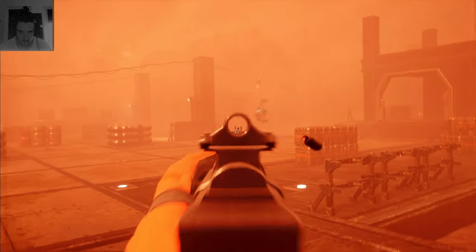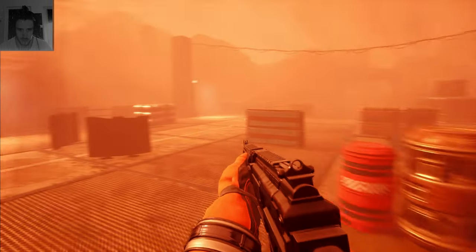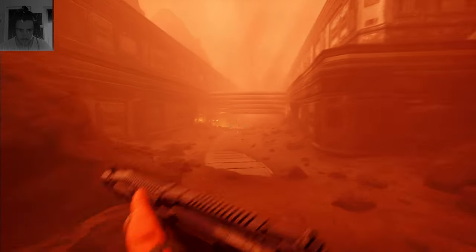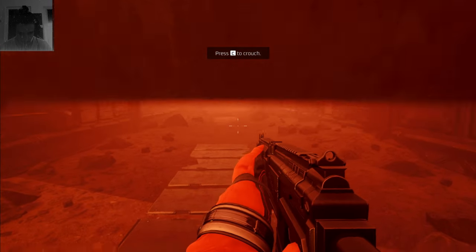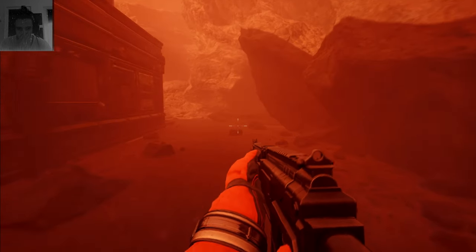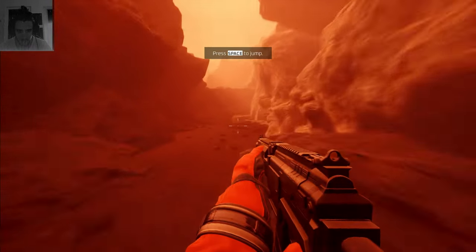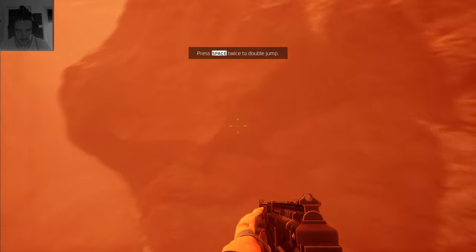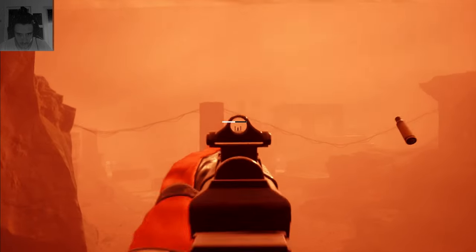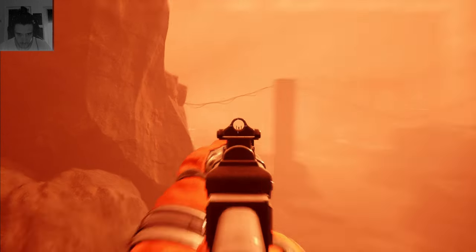I'll probably change that binding — put slow motion on a different mouse button on my gaming mouse. I've seen an ice planet, and there's a slide too! Oh yeah! Double jump! You're going all out — already the best demo. Slide and double jump, you're dead drones!